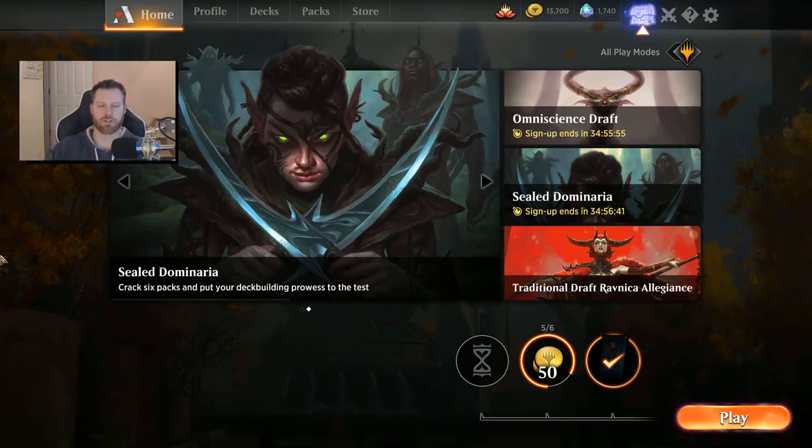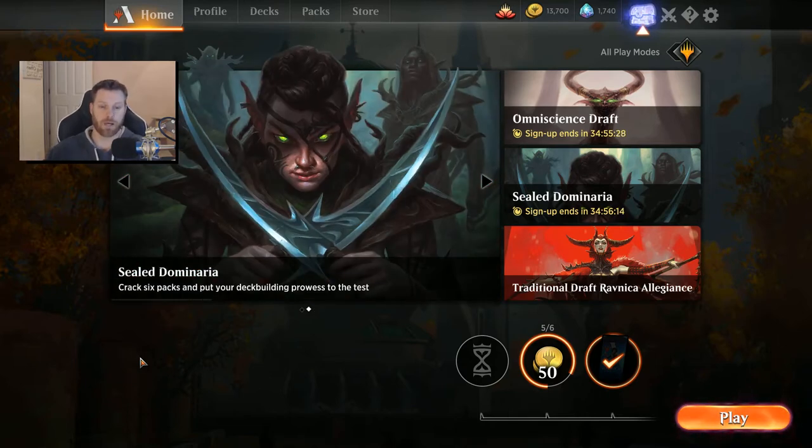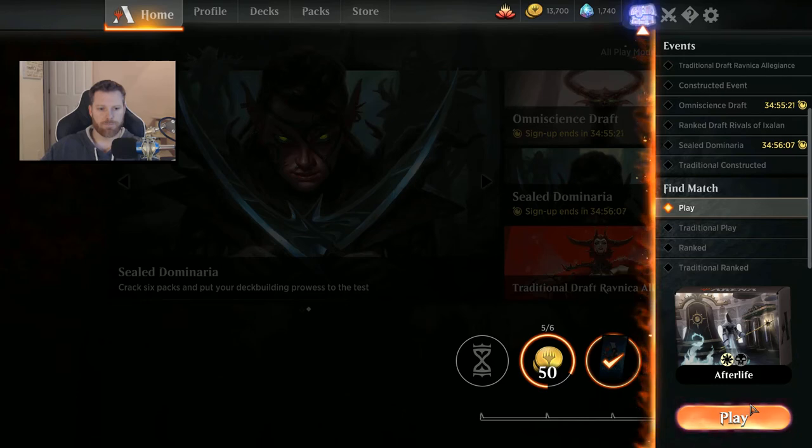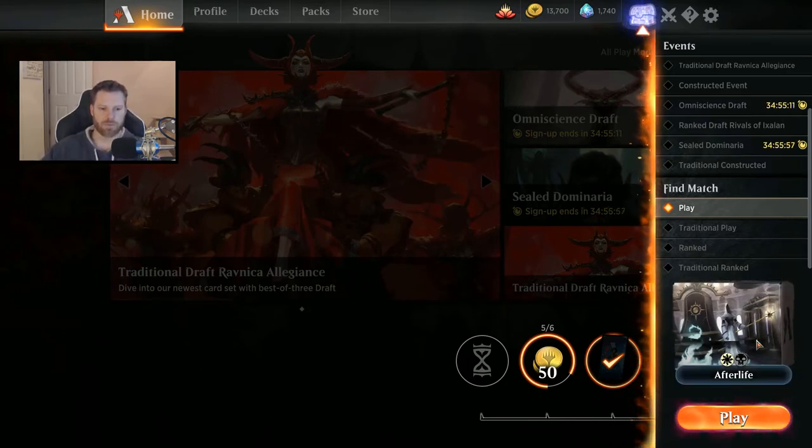Hello everybody, and thank you once again for joining me for another edition of the show. Today I'm going to explore some Orzhov Afterlife cards, something I like to do especially when a new set comes out. I haven't had a whole lot of time to explore all of the new guilds that came out with Ravnica Allegiance. They've really been killing it with the events here, and I appreciate that this game does a lot of these events. I don't spend money on it — I buy paper magic cards, but this game is pretty free-to-play friendly. So today's video, like all the videos I do, is going to be a deck tech. I do deck techs, I do the events, I try and cover everything. Subscribe for content like this one. We'll do some afterlife experimentation.